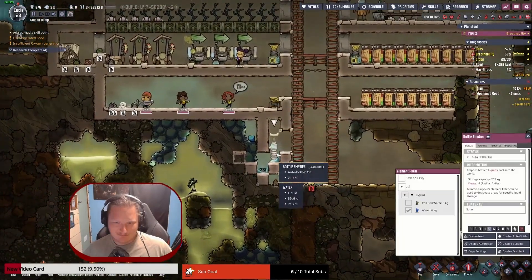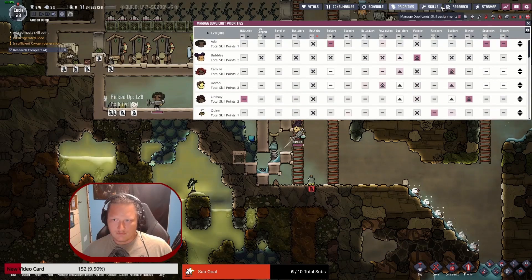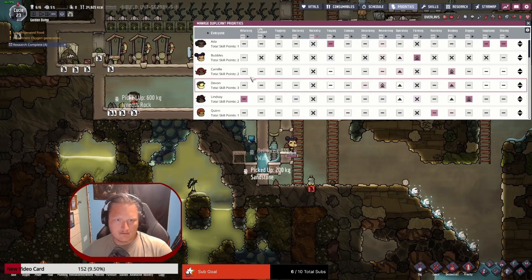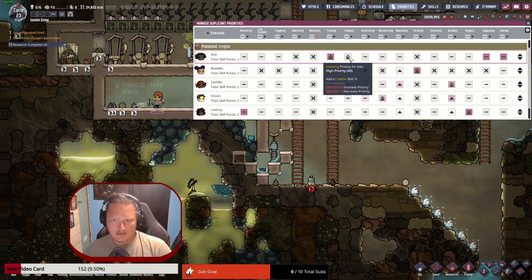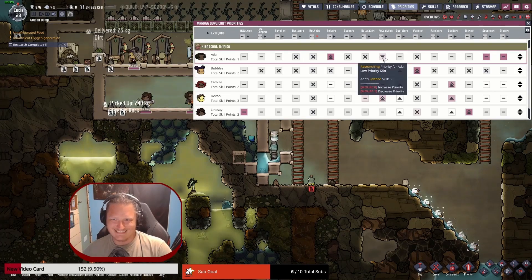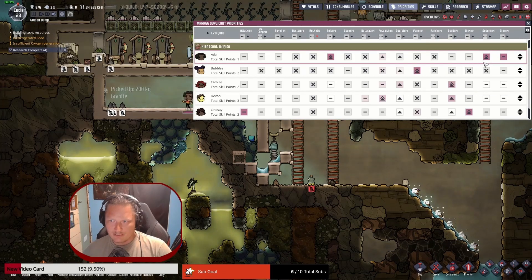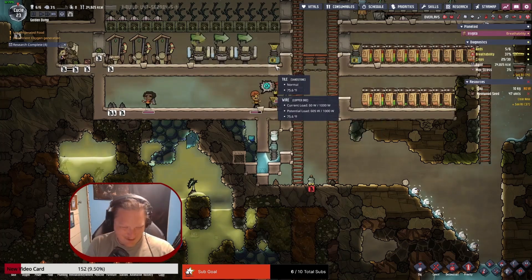Maple Burrito — hmm, burrito. So the new dupe — I still need a dedicated researcher. Ada — supplying. Luckily this is alphabetical. No doctoring. Always Toddy — I don't want you cooking, no decorating, no researching. Actually I might leave him on researching because that doesn't... and operating. No ranching.